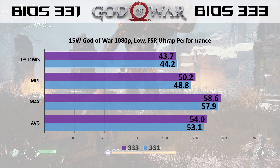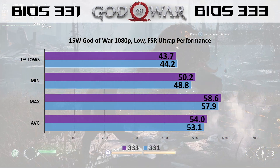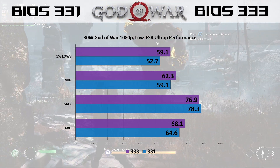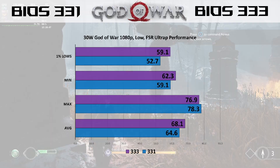Now we'll take a look at God of War. This is at 1080p low settings with FSR ultra performance. You can see that we have a slight advantage for 333 at 15 watt, and when we take a look at 30 watts, you can see there is an advantage for 333. This one's a little more defined than we've seen in some of the other tests.